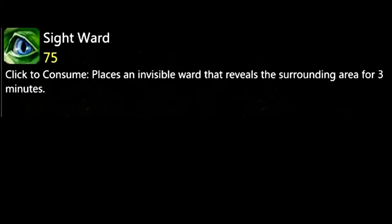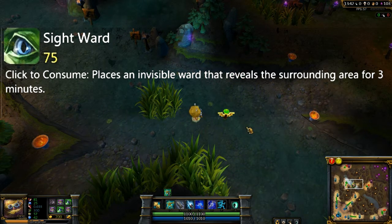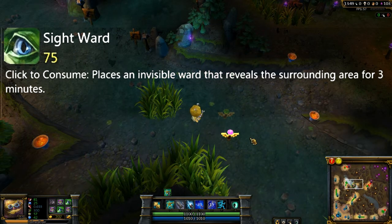The first kind of ward is called the sight ward. The sight ward is an object that can be placed on the map that reveals the surrounding area for 3 minutes, and after 2 seconds of being placed, will stealth. A sight ward costs 75 gold to buy.